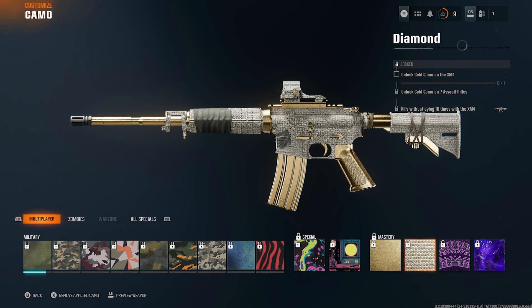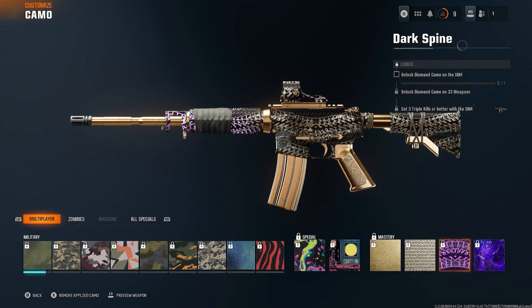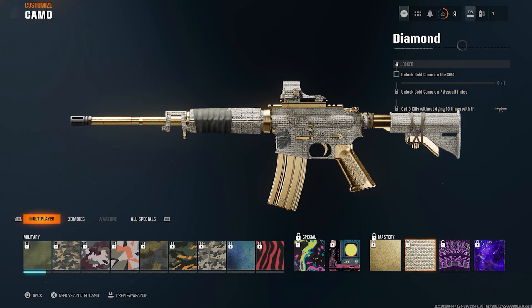Then you've got to unlock Gold camos on seven assault rifles and get three kills without dying 10 times — so you've got to do this seven times, getting all the way to Gold. Once you've done that, you then need to unlock a Diamond camo on 30 or more weapons.